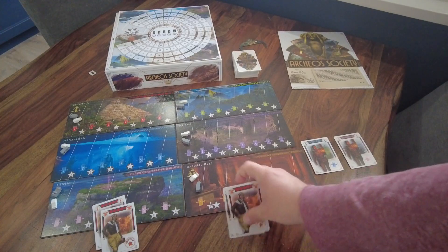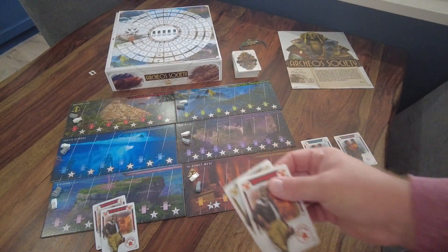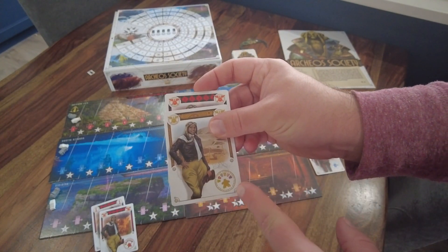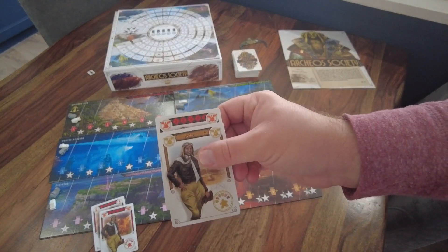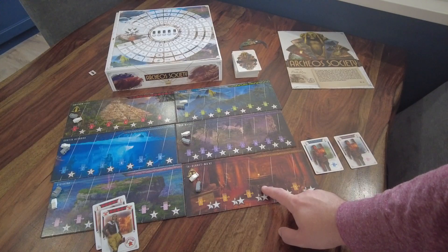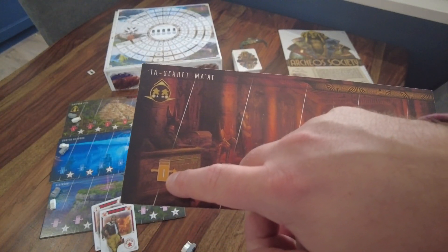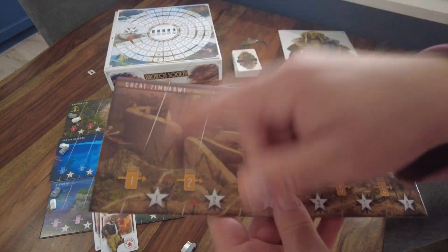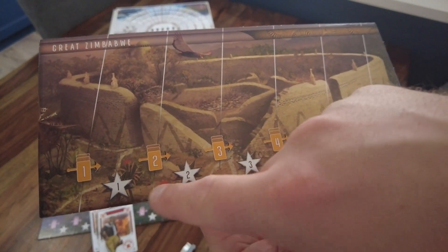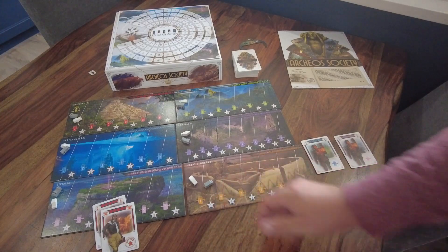When you play an expedition, whoever your leader is determines which color track you move up. So if my leader is the gold pilot I can move up the gold track. Each track space shows the minimum number of cards required to advance from one space to the next — you can only ever move one space per turn. There are also points to earn at the end of each season at the bottom of the track.